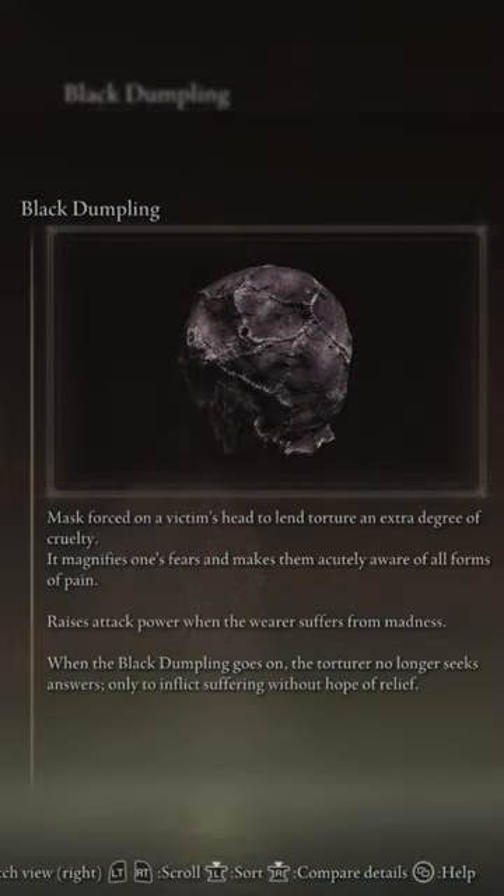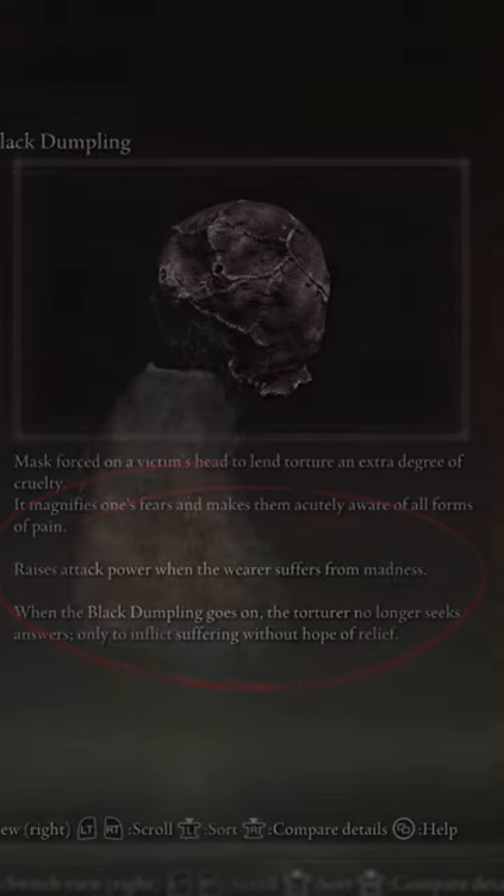This is the Black Dumpling. This armor raises attack power when the wearer suffers from madness, and this disgusting looking piece of armor can be farmed from the little crawly guys.